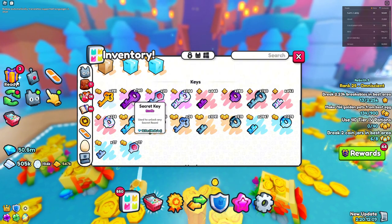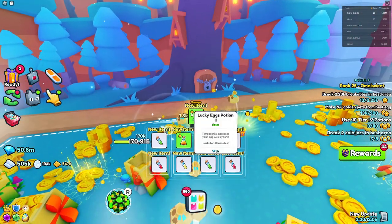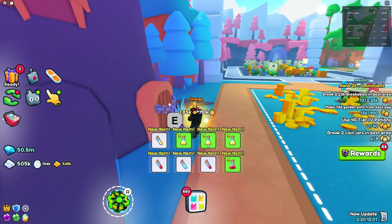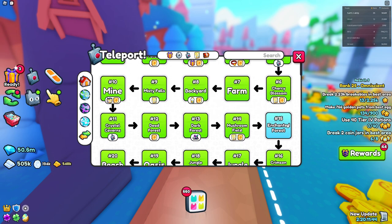For the first huge pet, you're going to need some secret keys, which are pretty cheap — just under 20,000 gems. You're going to need a bunch of those and you'll have to go up to one of these secret areas, which require secret keys. There are actually three secret areas throughout the entire map, but only two of them are going to possibly give you a huge pet.